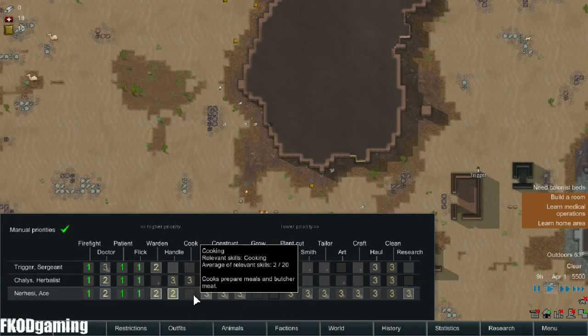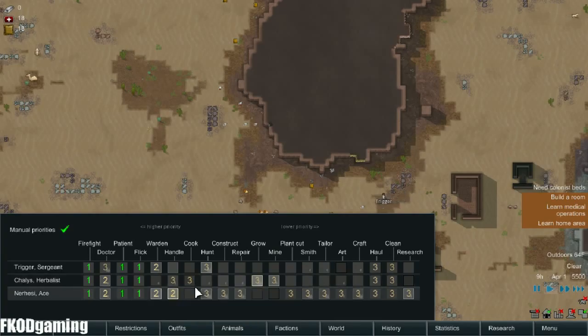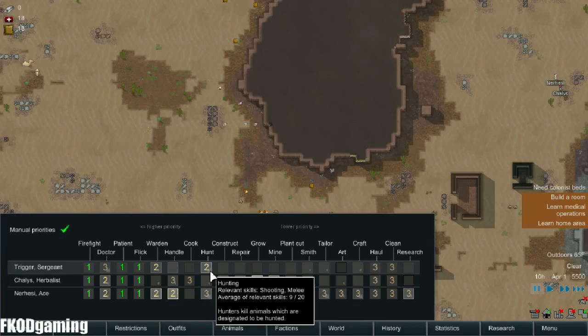Cooking — nobody has good cooking skills, nobody even has a passion for it. So I think what we might have to do is just go with a nutrient-based meal until we get somebody else. We'll pause while we set this up.